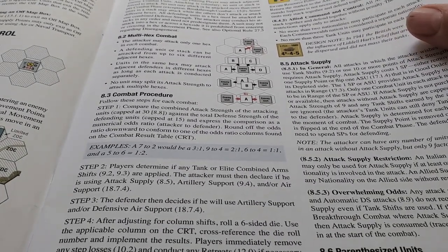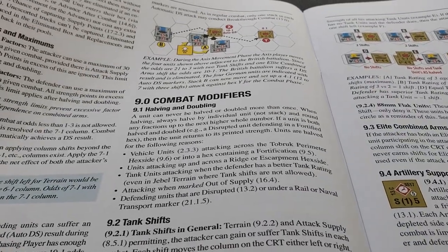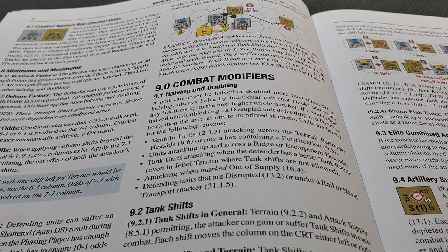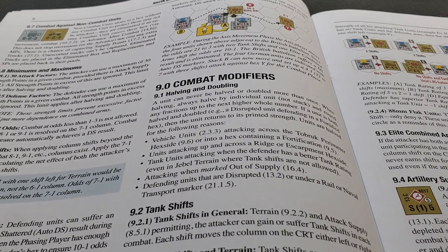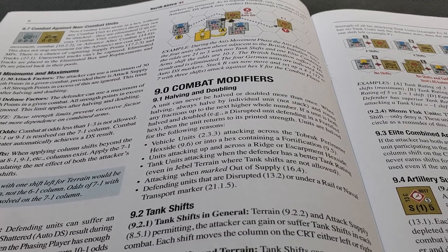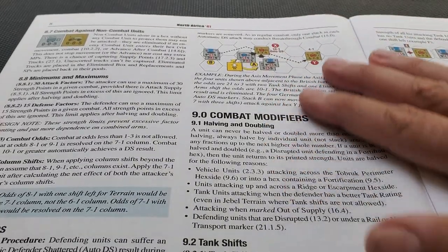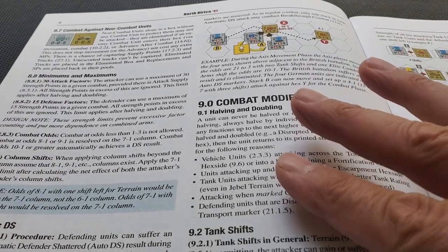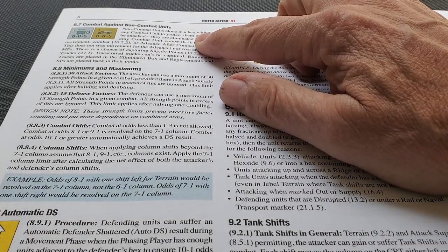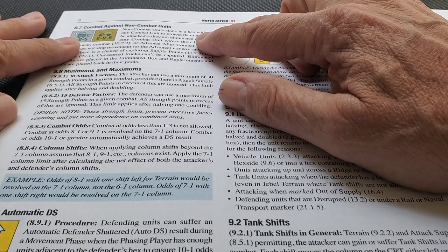Attack supply is going to be important. No defense supply is required. In fact, you're really not going to be negatively affected even if you're out of supply when defending — one of the core concepts in Simonich's games is that defenders always defend at full strength. There are overruns here where you can get an automatic DS result. In the advanced or optional rules, you can automatically eliminate units, and you can also potentially capture truck points.